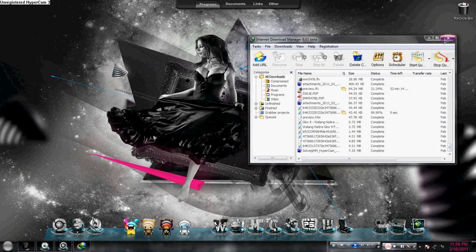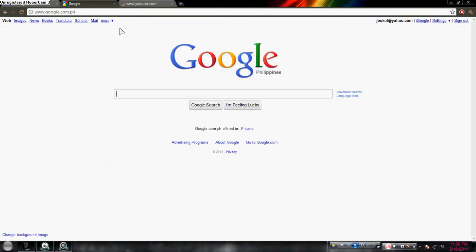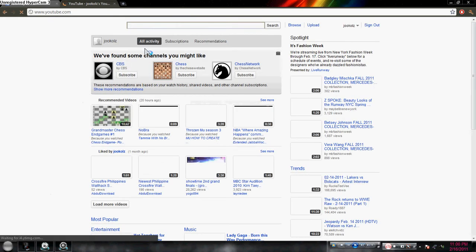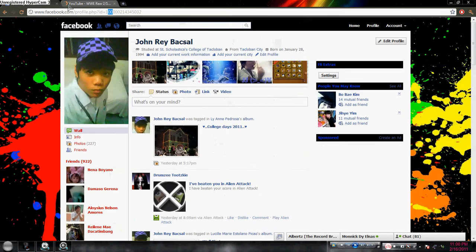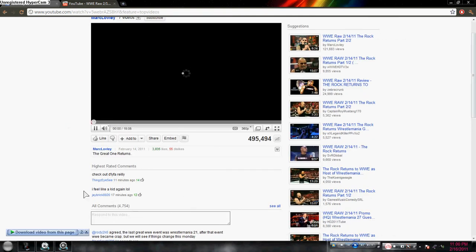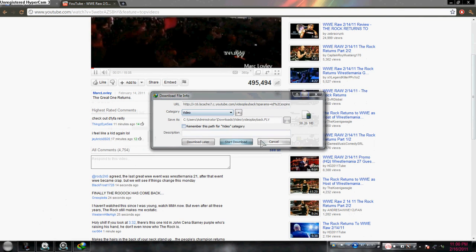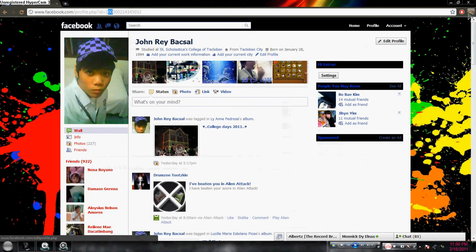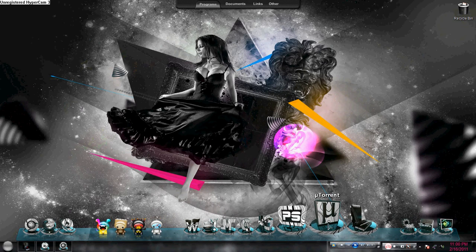Let me show you. When a video or music is played, this button is shown on the bottom part of your computer. And if you click that, it will automatically download the played video or music. And another program for downloading is uTorrent for torrent downloads.